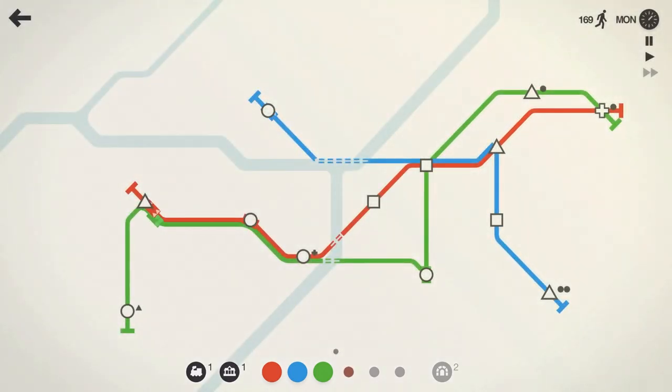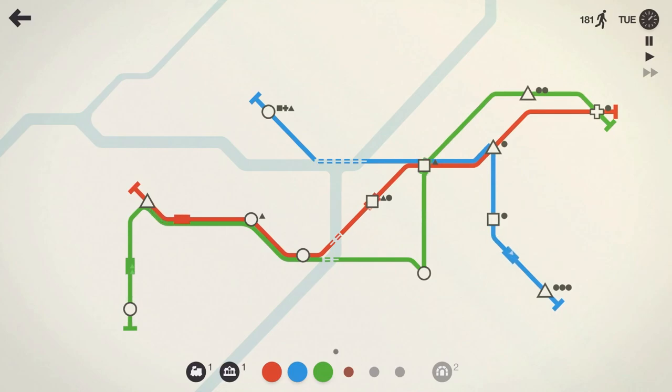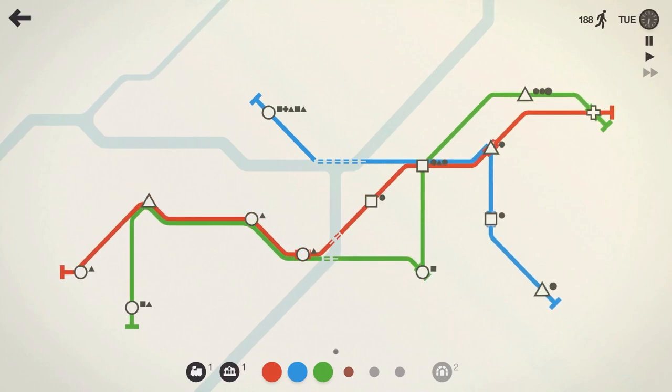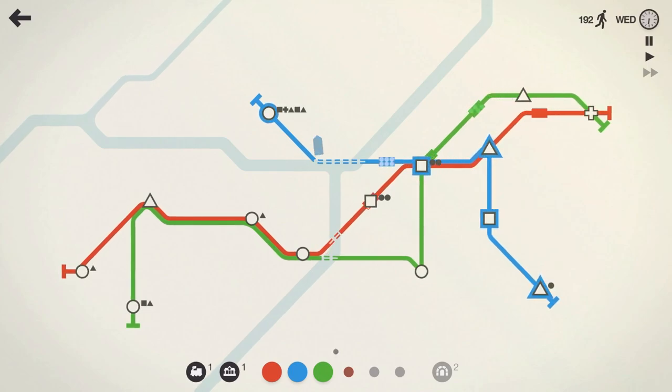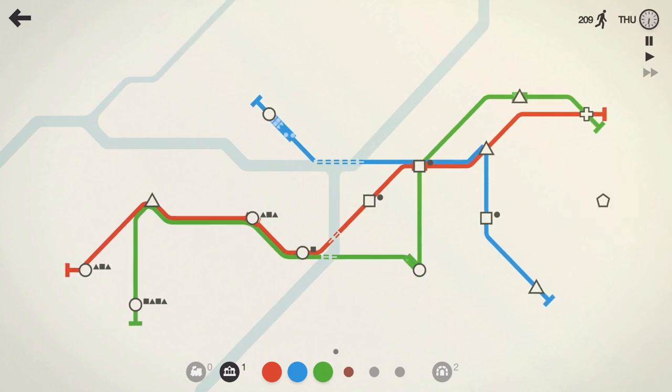Let's go ahead and take another line here — the train got a brownish color. Leave me a comment, or if you don't want to comment on that, tell me who you are, where you're from, what's going on in your life. I would love to learn about my viewers and I'll be more than happy to interact with all of y'all. I've been able to respond to most comments so far. Blue line seems to be getting a little heavy — let's drop another train on the blue line. So we've got two trains on blue, two on red, and one on green. Next week we'll put an extra train on the green line, especially as that pentagon spawns in.